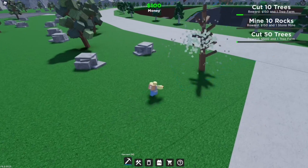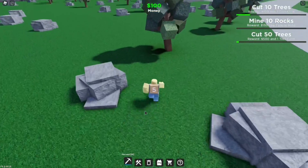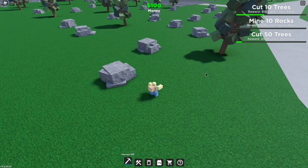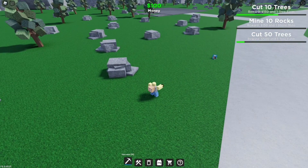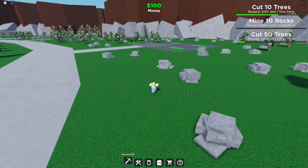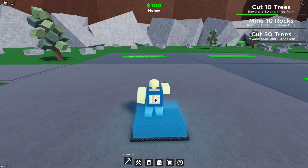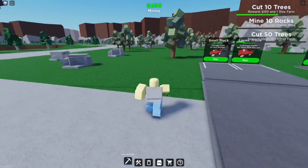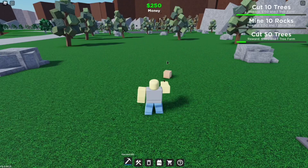I'd recommend going for the 10 trees challenge first because there are more trees around. Get trees from the area behind you — just mine them. Once you're at 15 total resources collected, come back to your plot. Place the sell zone, drop your resources into it, and I got 150 dollars — now I have 250. You can't really do much else until you cut down 10 trees, which I'm really close to, so I'll go do that now.